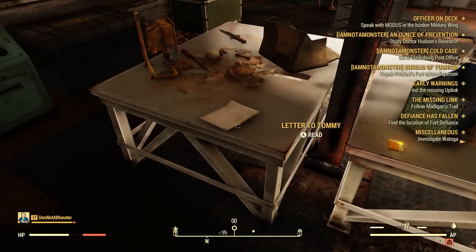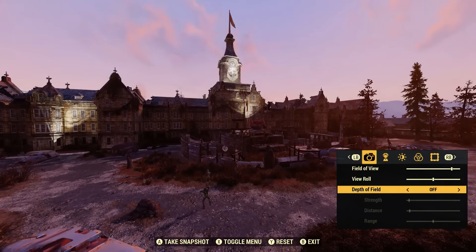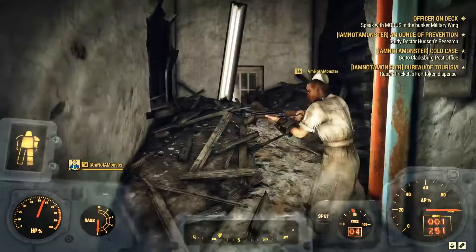Read the letter to Tommy inside to get your next objective. Now you can go explore Fort Defiance, a former mental hospital on the edge of Cranberry Bog and the Savage Divide. Bypass the never-ending scorched siege out front, and explore the hospital's top floors to power the gate to the fort.